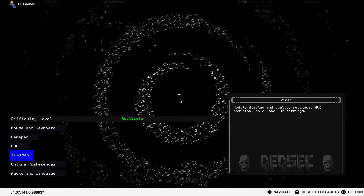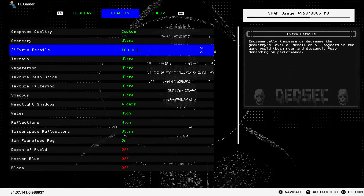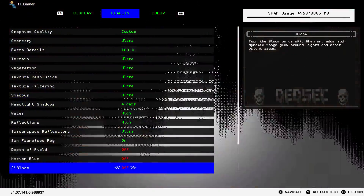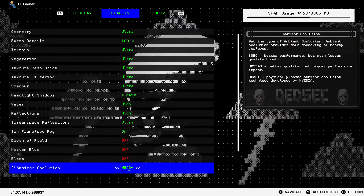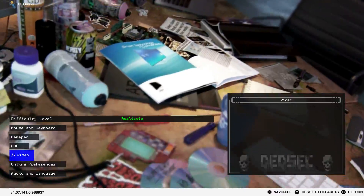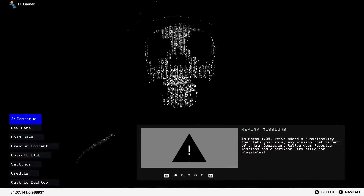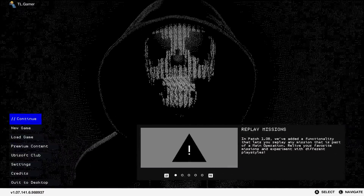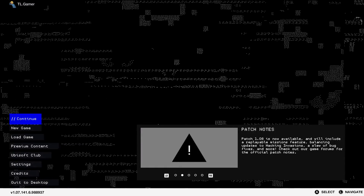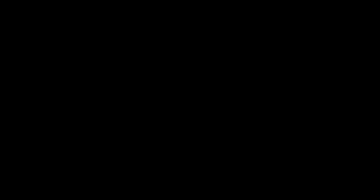So I'm going to go into the settings and show you — the video settings I have are on Ultra. On top of that I actually have the extra details jacked up to 100. I also have 4GB of 16GB of DDR4 RAM. I just wanted to give all my settings here, and also tell you I'm playing on realistic. I'm also using version 1.07141.6988937, which is the latest update that Ubisoft just released.